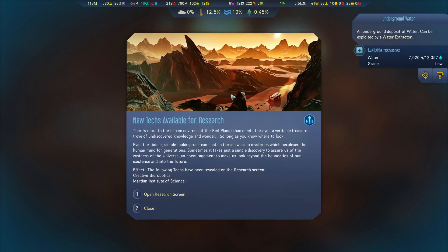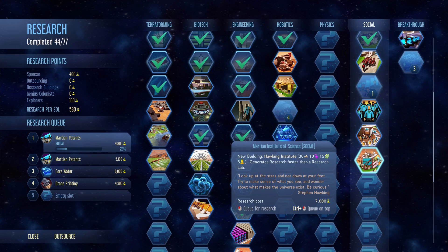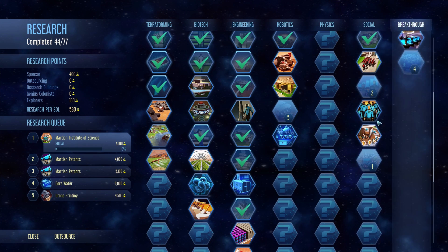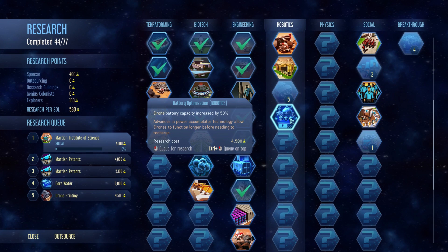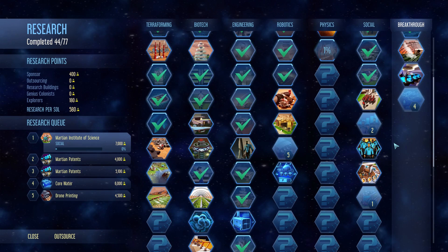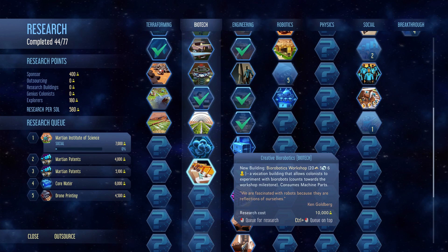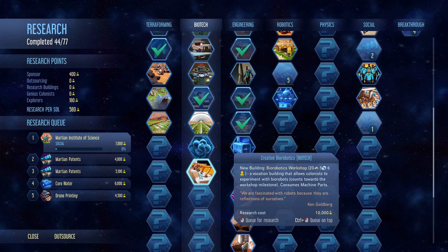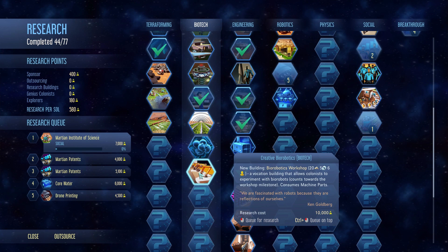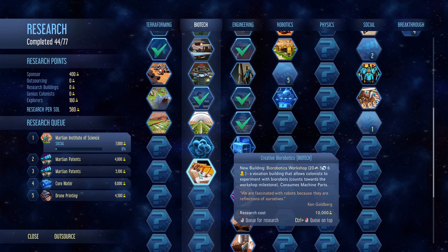New tech. So we got that. Open research — we want that. Creative robotics — this one's not bad, but try to look for what we need. New building: robotics workshop. Building that allows colonists to experiment with robotics, counting towards a workshop milestone. Consumes some Martian parts. I don't know about that one yet.